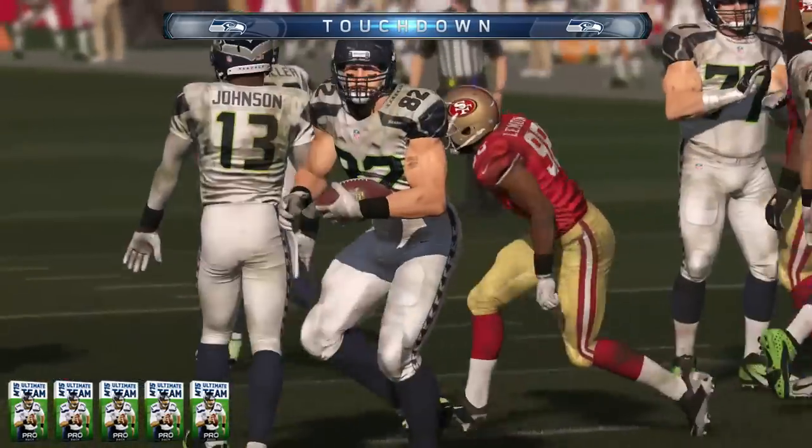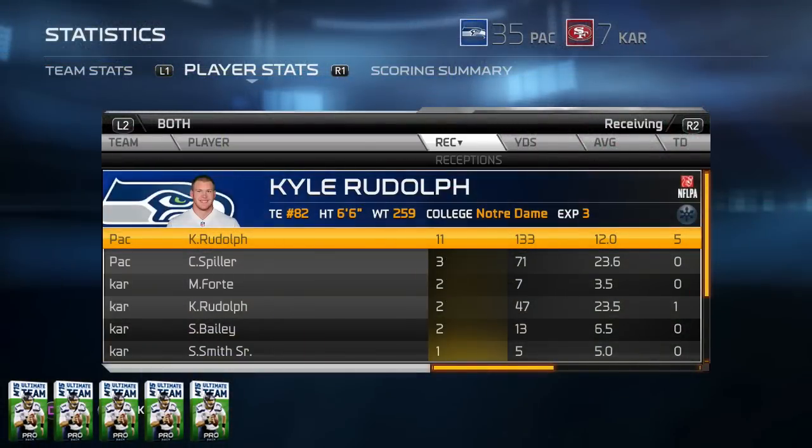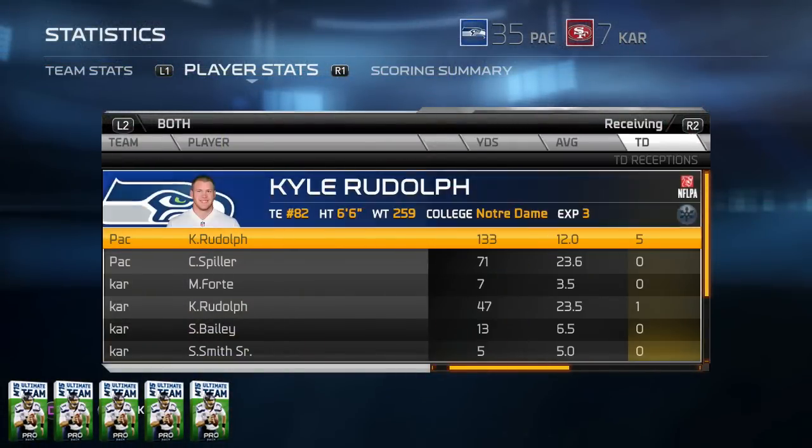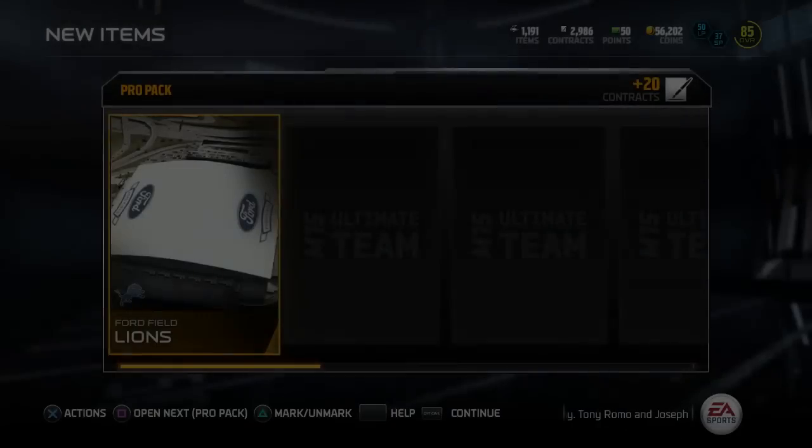Kyle Rudolph gets his fifth touchdown on the day. So Rudolph is responsible for six touchdowns in this exact game. Final stat line: 11 receptions, 133 yards, five touchdowns. We got five pro packs to open — let's get it!